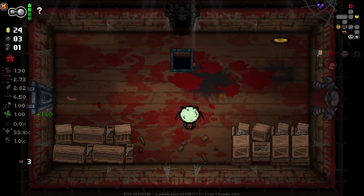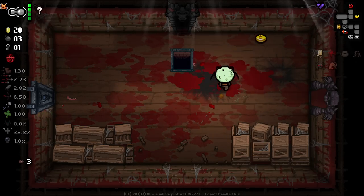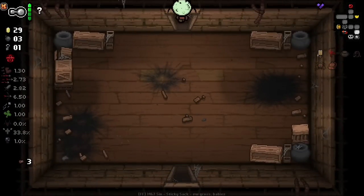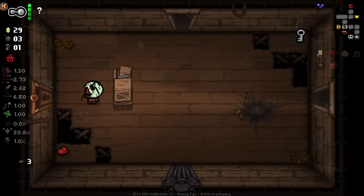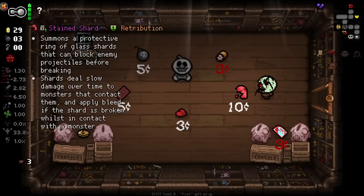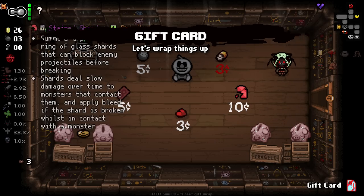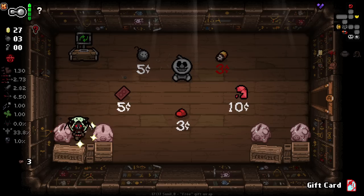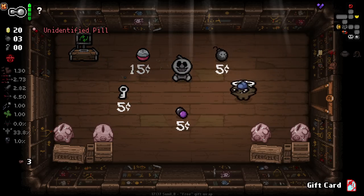I missed timing that slightly - you can get a really quick kill on Pin if you time a bomb right at the start of the fight. Doesn't matter, we got him anyways. A golden penny was pretty perfect here. We can go back to our shop. We also got a Gift Card which turns everything in the room into a gift - pretty interesting.